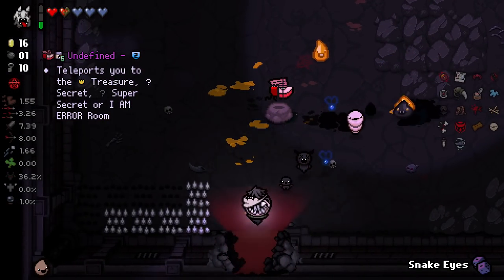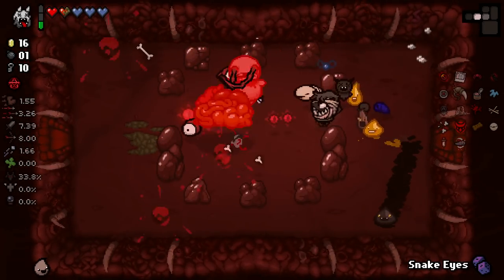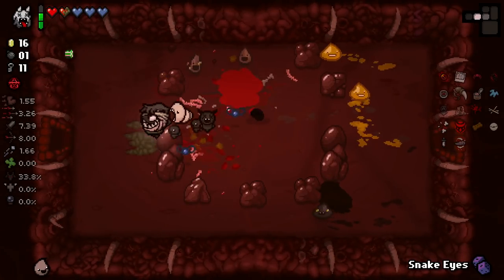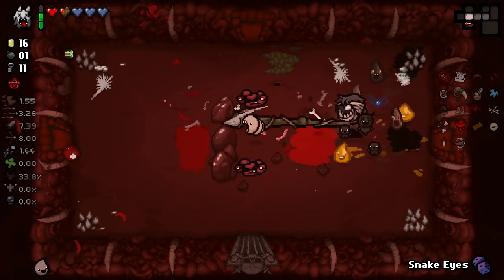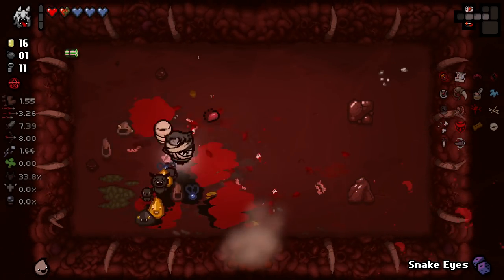Nothing in here is actually super worthwhile, so we're just going to head on down. Now because the Poker Chips are going to stack up with every room cleared for our Snake Eyes, clearing out the Womb is actually worth it. Yes — this Eye of Belial plus Compound Fracture is a genuinely amazing combo. But yeah, now it's actually got a lot more worth to us to clear out the full floor. The amount of shot speed we have right now is messing things up slightly, but it's fine.